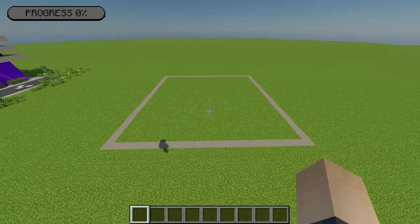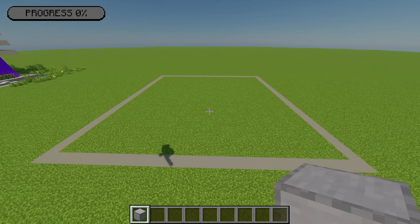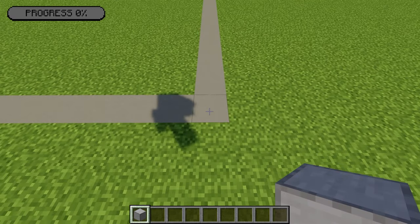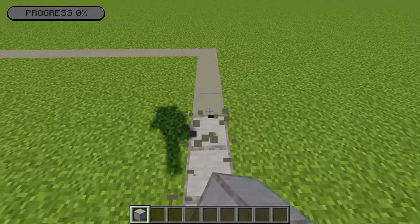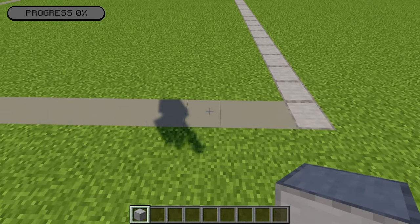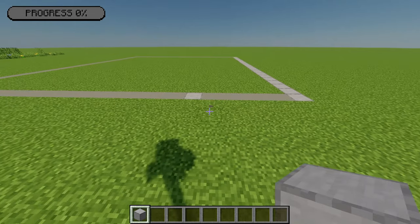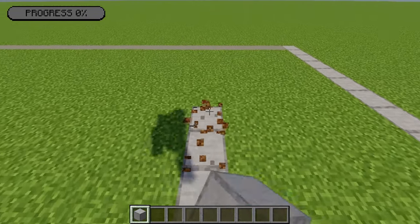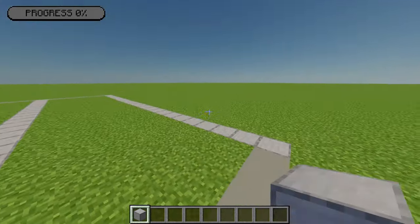First up I'm going to show you how to build the side road for the drive-through area. I'm going to grab some smooth stone and go to the bottom right-hand corner, replacing the whole right side with smooth stone just until I reach the top. Then I'm going to leave a gap of five blocks, and on the sixth block place another bit of smooth stone, then build this up until I reach the back. There should be a gap of five in between these two rows of smooth stone.